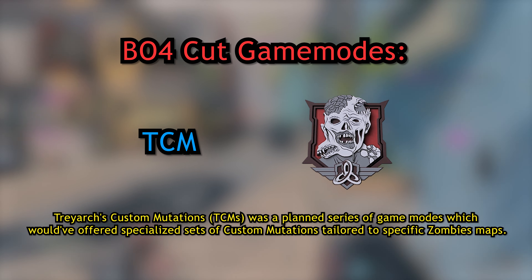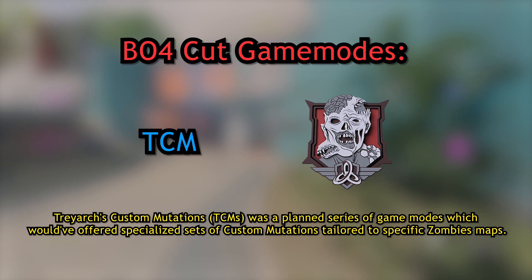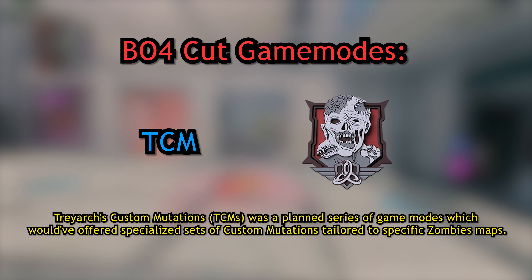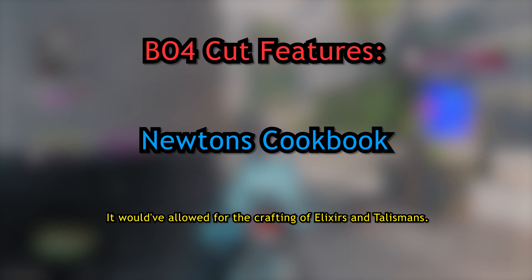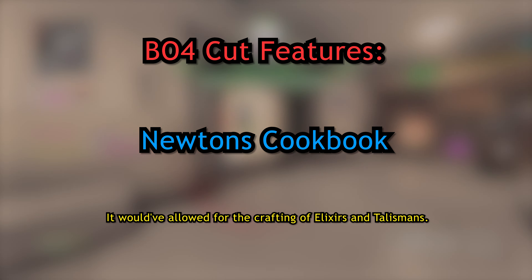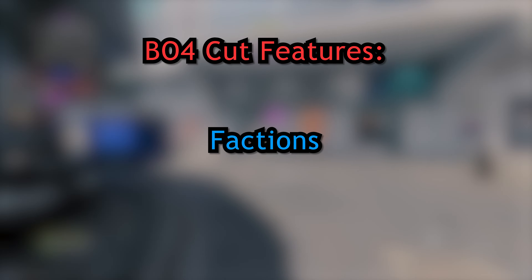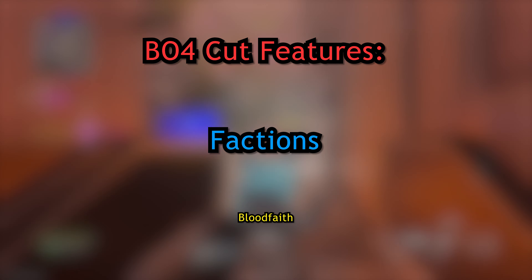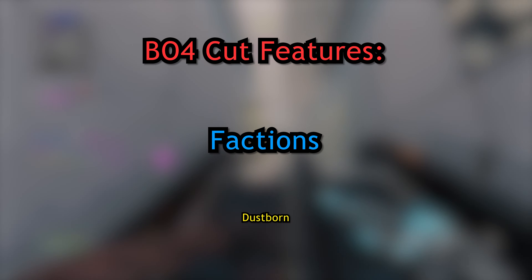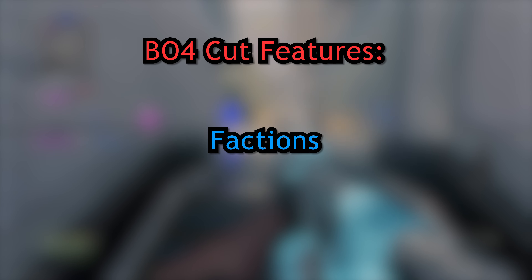Some other cut mechanics include Sprint Slowdown, where depleting your stamina meter would still let you run but at a slower speed — similar to what we have in Black Ops Cold War. Mag Dropping meant that if you reloaded with ammo still in your mag, that ammo would be lost and not returned to your reserve. There was also a completely different spawn system where you could deploy either at your spawn or on different objectives — for example, spawning on B flag in Domination.